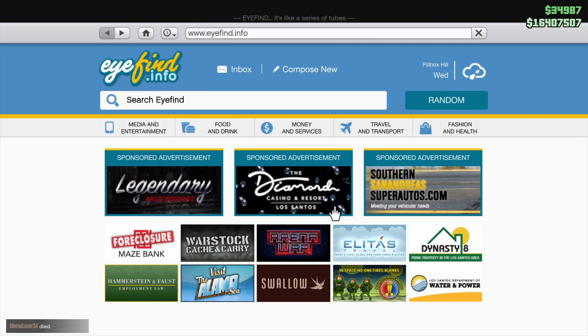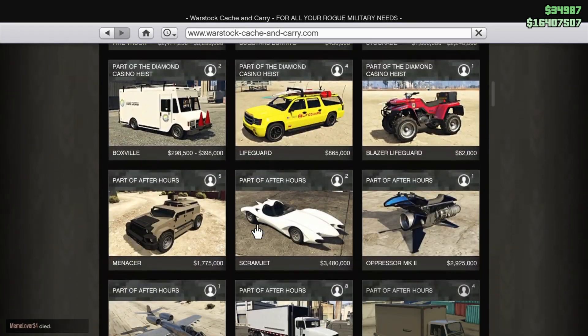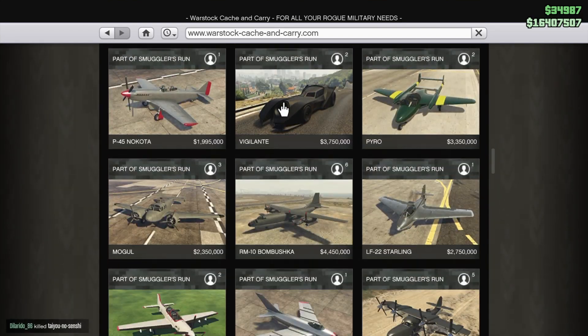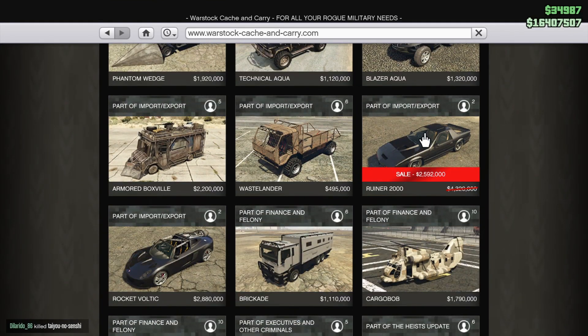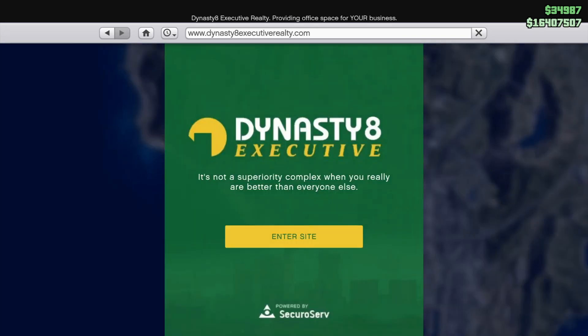Over at Warstock there's a discount on the B11 Strike Force and a discount on the Runa 2000, also a nice car — Nightrider.